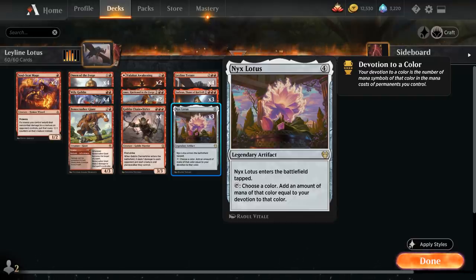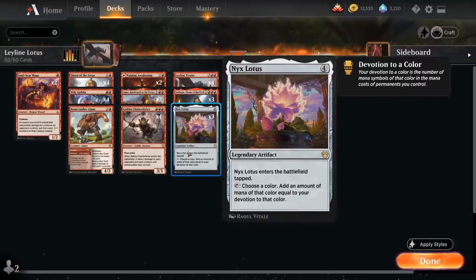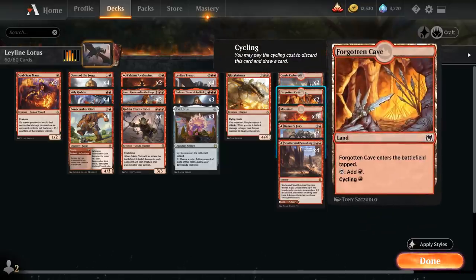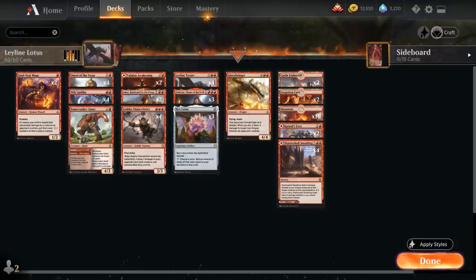We don't want a full playset of Nyx Lotus because drawing multiples is awkward. We also have two copies of Glorybringer to top off the curve — a five mana 4/4 Dragon with flying and haste. We can exert the Glorybringer as it attacks, meaning it won't untap next turn, and if we do it deals four damage to target non-dragon creature an opponent controls. The mana base includes four copies of Shatterskull Smashing, two copies of Kazul's Fury, 16 basic Mountains, two Forgotten Cave for cycling, and two copies of Castle Embereth as a creature pump. Now let's jump into some games and see how the deck does.